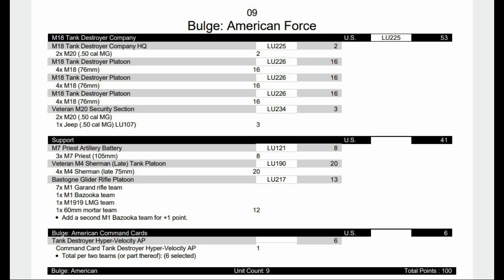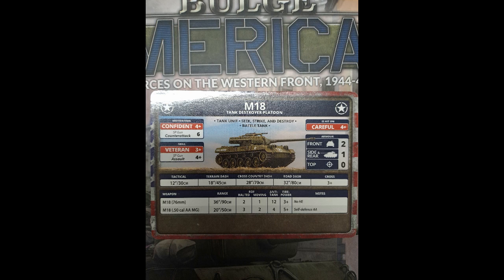Now on to the tank destroyer formations. The M18 tank destroyer is a very light tank with a very good gun. Following suit with the Chaffees, we have plenty of them in formation along with our own recon element with the security section. We have artillery with Priests, veteran Shermans for a little bit of armor, and a trusted Bastogne Glider Rifle Platoon to back them up. When I said light, I mean light - front armor 2, so not great. They're careful, confident, veteran with seek strike and destroy, which is good. If they pass a blitz move they can attempt a shoot and scoot. They're fast but light, and they do have an AT12 gun which can go to AT13 with hypervelocity rounds.